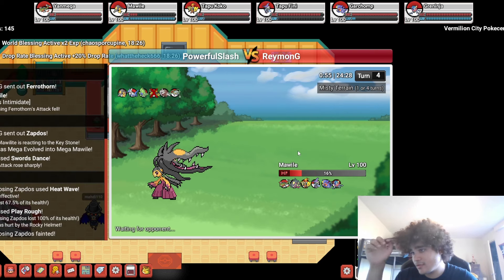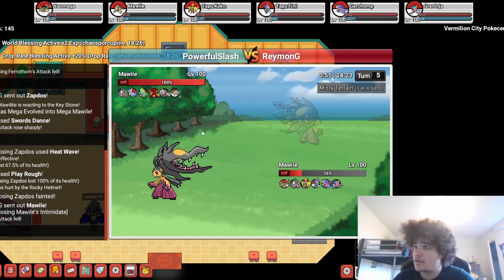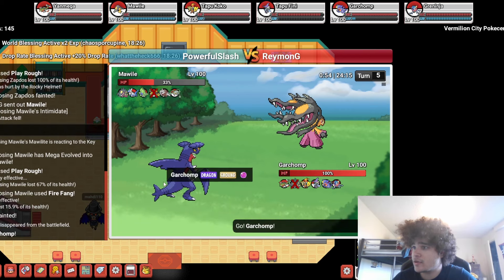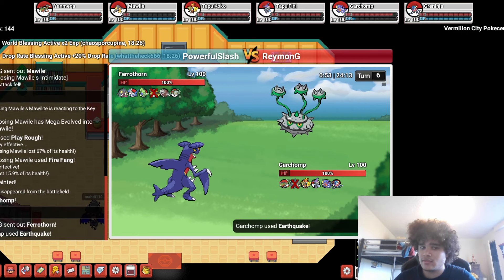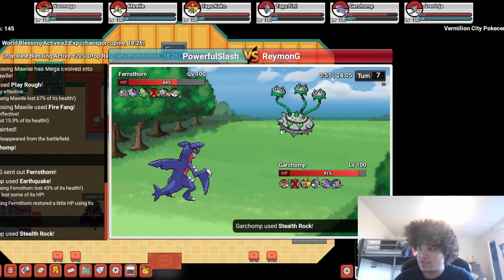Yeah, it worked. I am going to go into my Garchomp and play Earthquake. Yanmega is cool, but the problem is I just can't switch him into Mawile — I think Yanmega will just die. I'm probably going to need to sacrifice. If you come out on chipped Ferrothorn, you get a kill. This guy is just impish max. I'm going to lay Rocks and bring in Yanmega here.